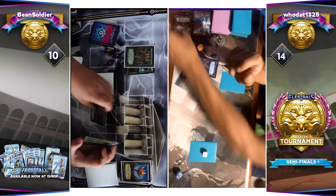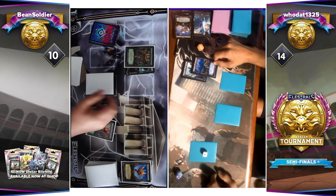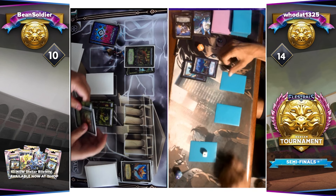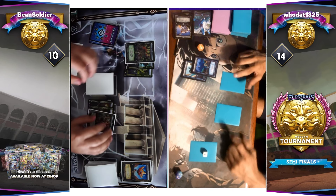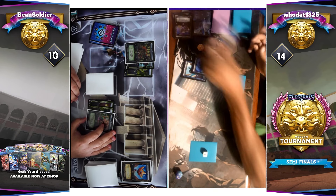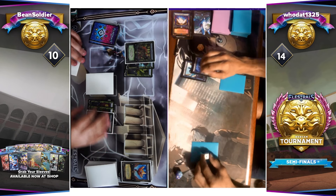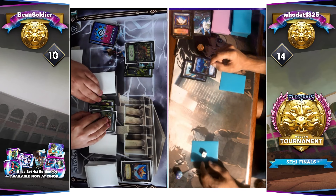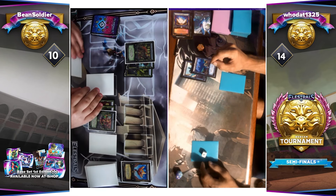This is where Beansoldier has an opportunity to make a big play. He's going to activate Equalinks' effect, allowing him to Nexus Spirits from his Demeter onto his Equalinks. Then he can target and destroy a rune on the field, most certainly going after one of those face-down runes. And he destroys an Ambrosia — that could prove to be really advantageous. Now, with that extra Spirit on it, Equalinks will deal two damage if it hits Houdat's Spirit deck directly. He has no response to that other face-down rune, and two Spirits go down.